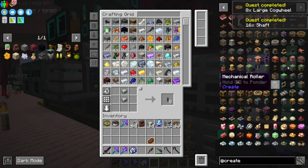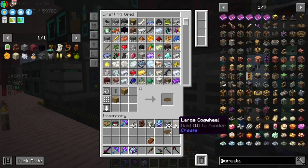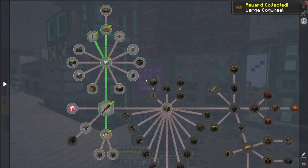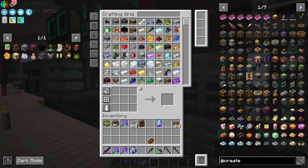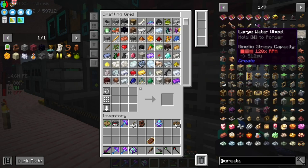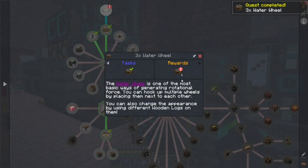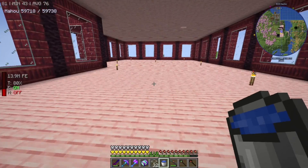I ran out of shafts — how did I run out of shafts? I'll make some more. I didn't realize how fast shafts went. Oh my god, I just made 63 large cog wheels — that's where they all went. Now I gotta make water wheels. I made a whole stack — oops! Didn't mean to. All right, so we got water wheels, now we can start setting these things up.